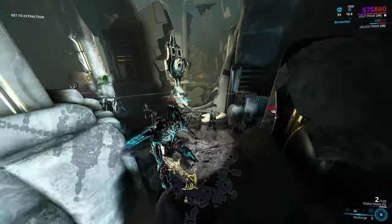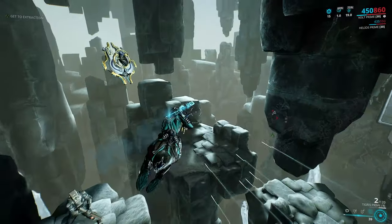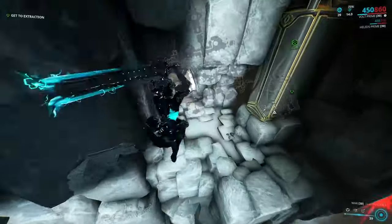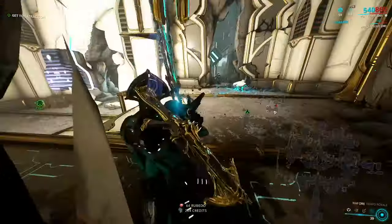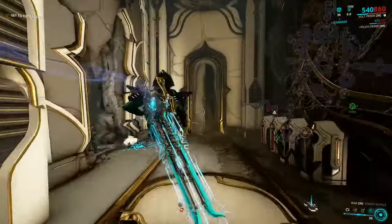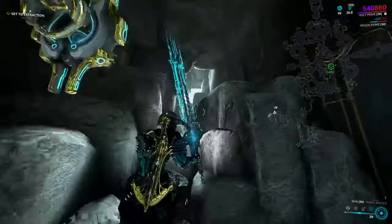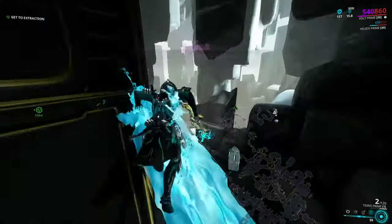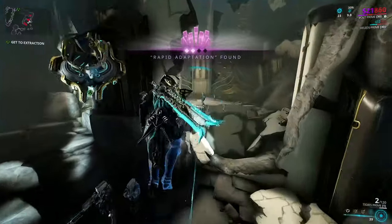The Neuroptics blueprint is rewarded from Rotation C of Orokin Derelict Survival, so that is a 20-minute run no matter what. Heart of Deimos will be coming out soon, so I would imagine that'll change to the Heart of Deimos Survival node — just keep that in mind. The Neuroptics blueprint has a 22.56% drop chance, so chances are you will be farming for at least one to two hours. You could get unlucky, but generally no more than three hours.